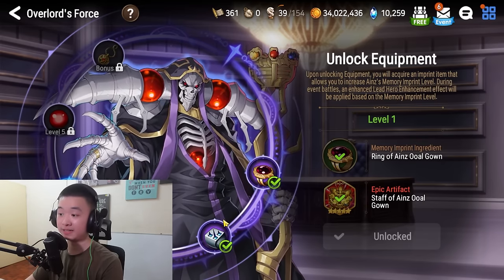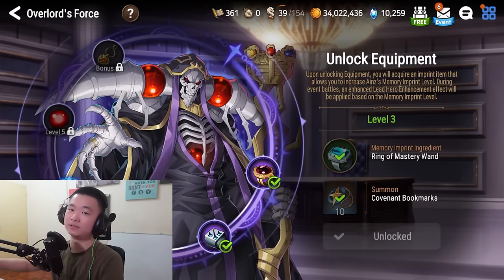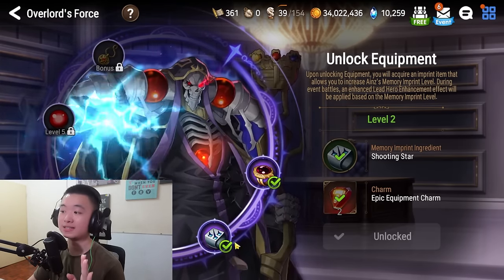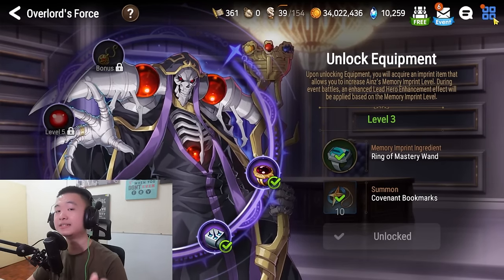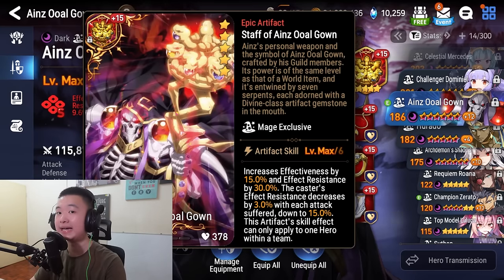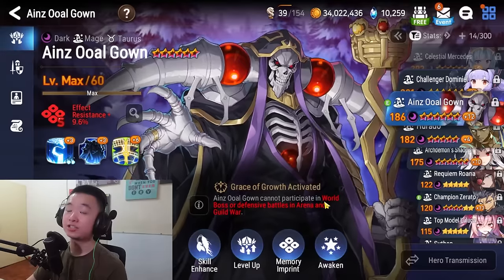The reason you don't want to jump straight into the boss fight is because you want to have at least an S imprint, which you get on the 3rd Ring, before it really gets easy. Otherwise, it's quite challenging for newer players. The 2nd Ring should cost around 600 currency and the 3rd around 700. Once you buy 3 Rings and feed them all into Ains, your Ains should have an S imprint. To feed the imprint, go to memory imprint and you'll see your Rings there. I've already fed 3 of mine.